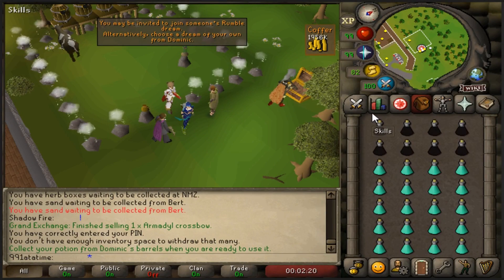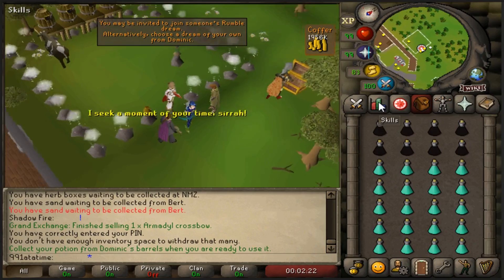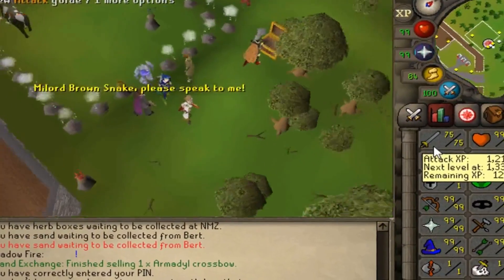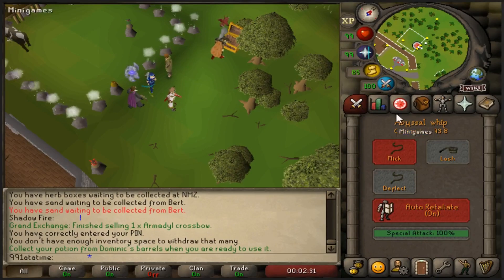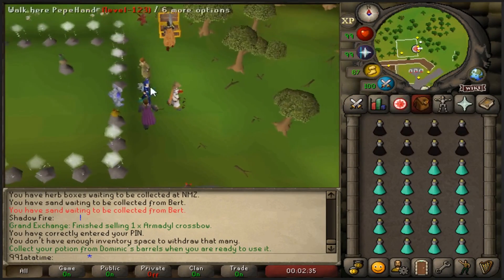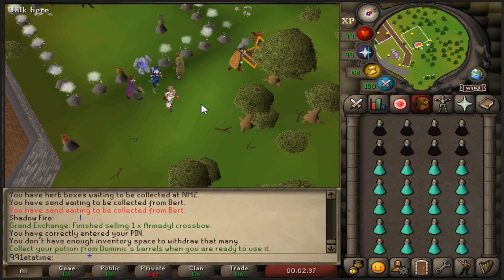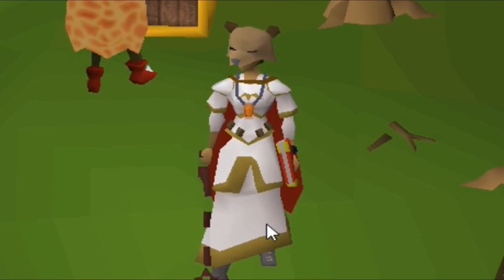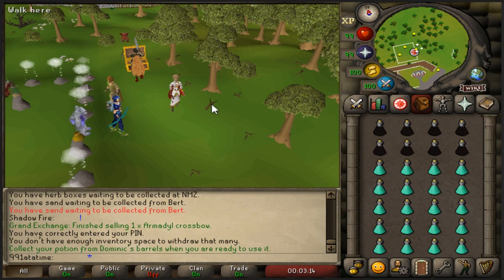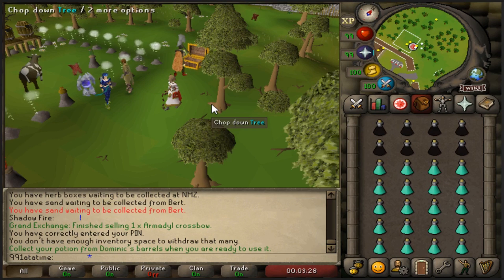Yo, g'day guys, what's going on - 99 one at a time here. Attack episode 2, currently 75 attack, 93 combat, 1861 total level. I am gonna go get some defenders very soon and I am gonna prove to you guys how bad my RNG really is. When I go for the defenders I'm gonna collect like 10,000 warrior guild tokens and see if that'll actually be enough to get me a dragon defender, because I don't believe it will.